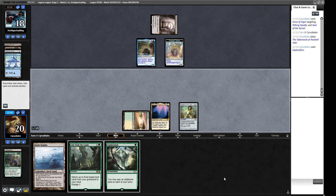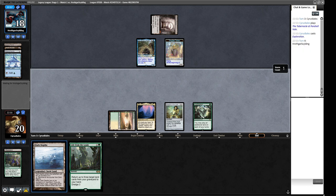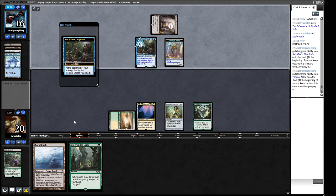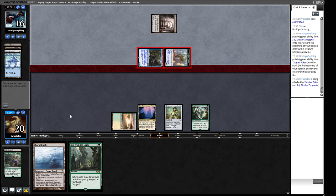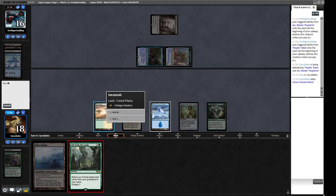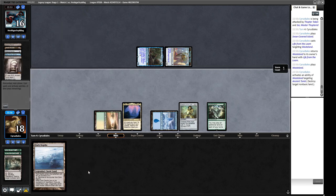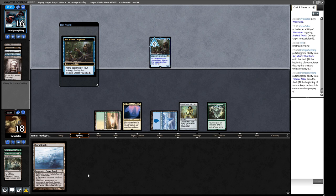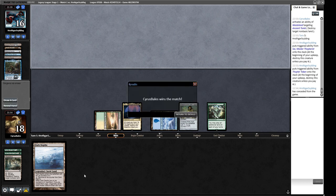We just need a green source and we're up and running. They can Ancient Tomb, paying two life to deal two damage — not a great clock. If we draw a mana source we can Wasteland them next turn. We draw a land, cast Life from the Loam, tagging Wasteland. They probably want to Force of Negation here, so we get to Wasteland them off. We've already played all our lands for the turn. Now we've got our opponent in a Wasteland-Tabernacle lock — 8-Cast usually plays about two islands, so they're going to have a bad time.